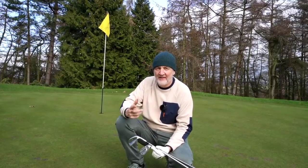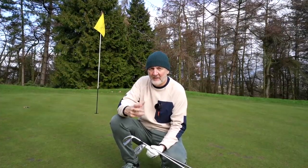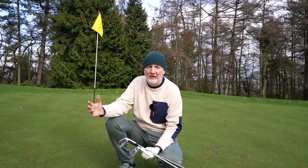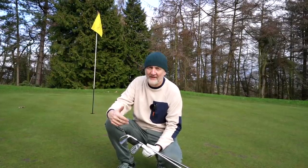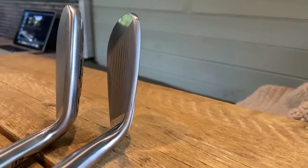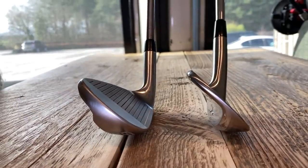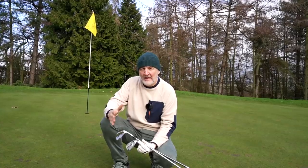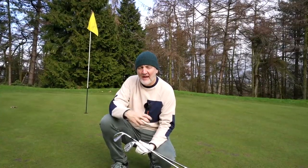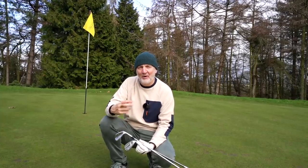The question is: what is the difference between the short irons in your set — the gap wedge, sand wedge, lob wedge — versus specialty wedges? Keeping the set going means you see exactly the same club blended into your wedges, which seems very logical. Specialty wedges are blade-like — very thin top line, different sole width and shape — allowing a little more versatility. But ultimately you're switching visually from your set irons into something you'd never normally go near: a blade iron.